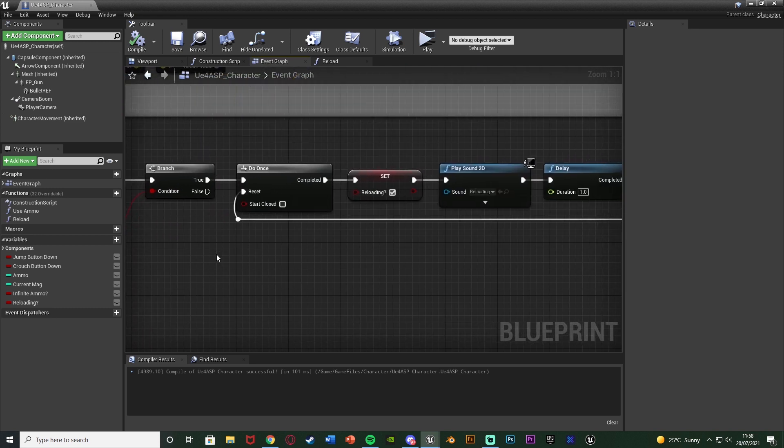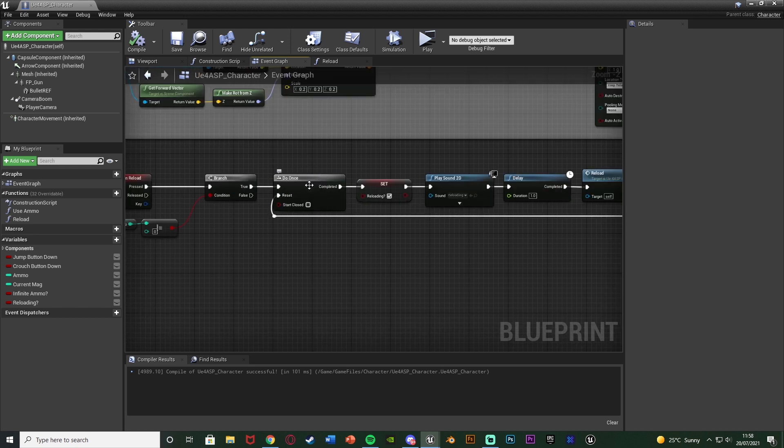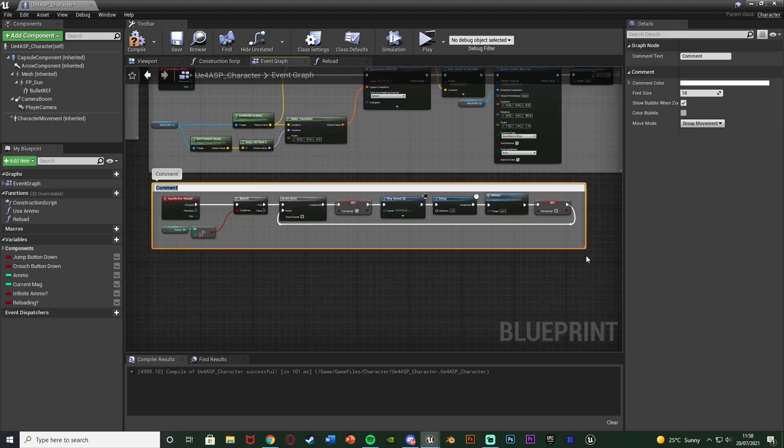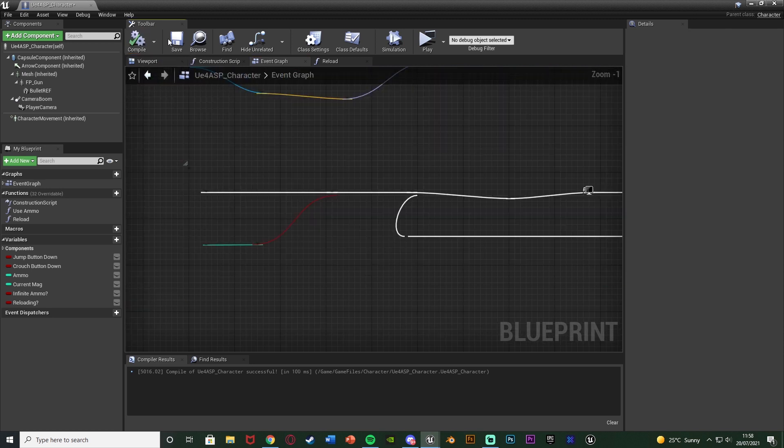So if we actually have ammo, we play a sound effect, reload the gun, and go back into the do once to be able to do that again — also setting the boolean so we can't do other stuff while reloading. I'll select all that and hit C to comment it, naming this 'reload'. Compile and save.